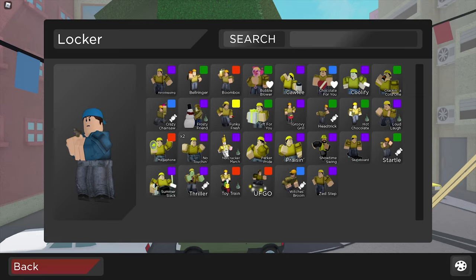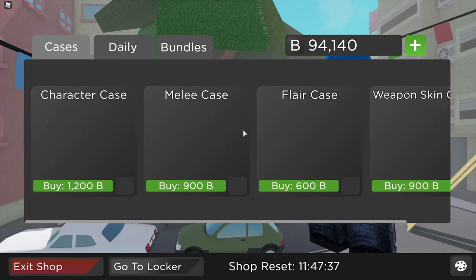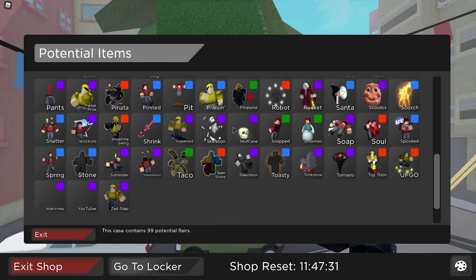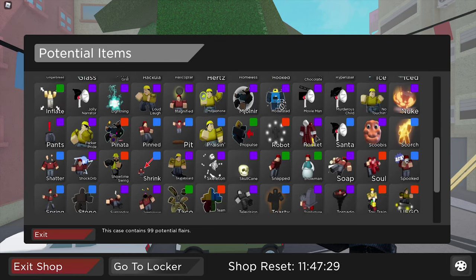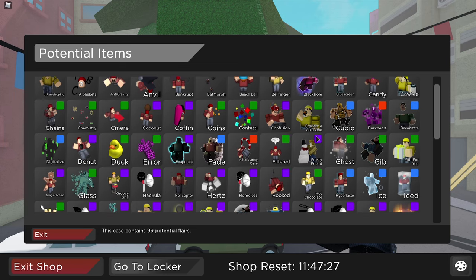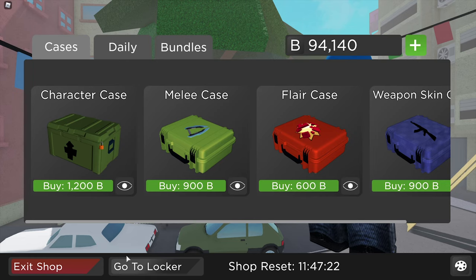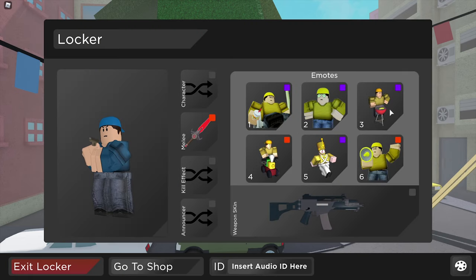One of the older emotes I'm definitely going to showcase is the Summer Slack emote, because it's from one of the older events - the summer event. I think this was actually one of the first events so it was quite cool. We also have the Coolify emote which is very nice as well. I don't think either of these are available anymore, and we can double check that by going to the flare case. The Summer Slack emote is not there, and the Coolify is not there either, so those are definitely two you can no longer get.